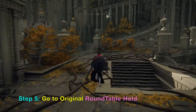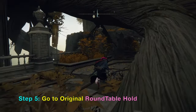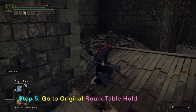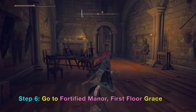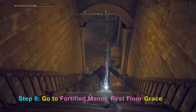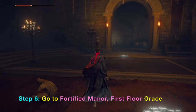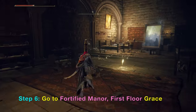We want to go to the next Grace, located in a place that looks exactly like the Round Table Hold. I believe the Round Table Hold had an original one where it was copied from, and this next place is that area. This place looks exactly like the Round Table Hold we are used to in the beginning of the game. Now we want to go to the Fortify Manor First Floor Grace, but you want to pick up this great outfit. Here is the Grace.